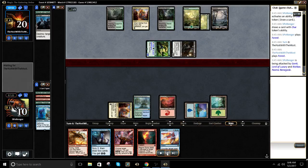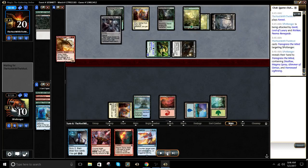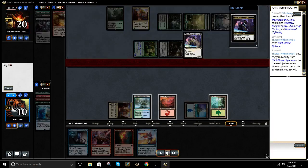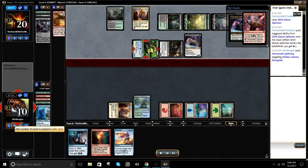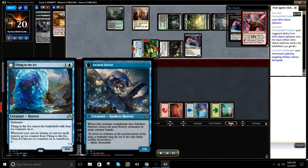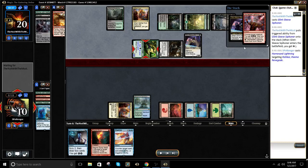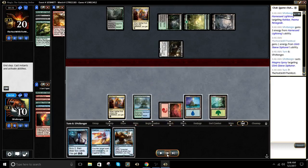I chose not to cast Harness Lightning there because if he has Blossoming Defense, that would just mean taking more damage. I think he takes Glorybringer — yep. And then he plays the Glint-Sleeve. So now we get to Harness Lightning a guy. The card he exiled with Gonti was Harness Lightning. So we're going to get to Harness Lightning Rishkar, and then Magma Spray the Glint-Sleeve. Holding up Disallow.